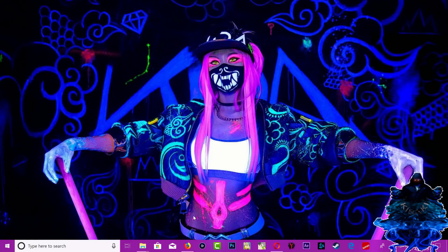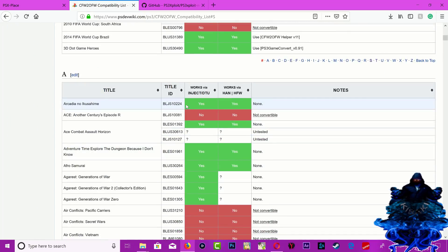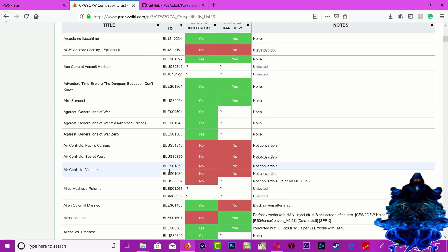First thing you want to do is head over to the compatibility list website and make sure that you check if the game is compatible. If it's compatible you will see a 'yes' beside it. If it's not compatible it will say 'no'. Also make sure that you check the title ID, because some games might have three different title IDs. For example, Ace Combat Assault Horizon shows three different title IDs - the top one works but the other two do not.